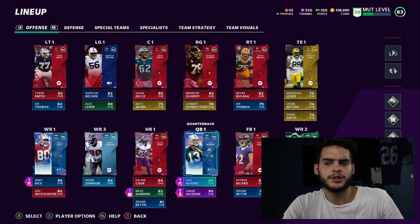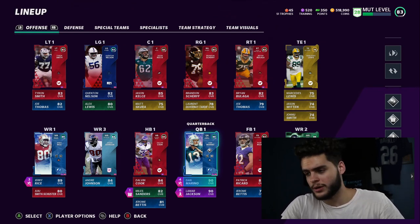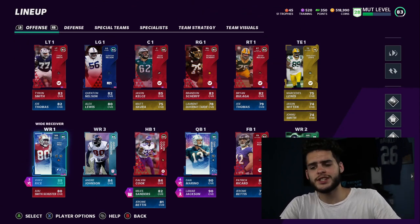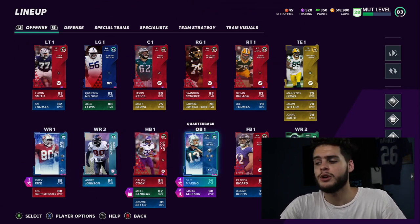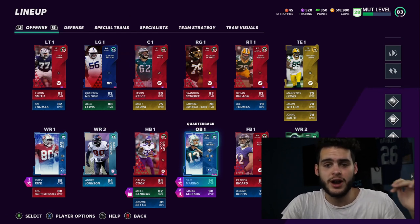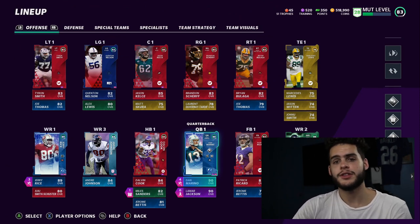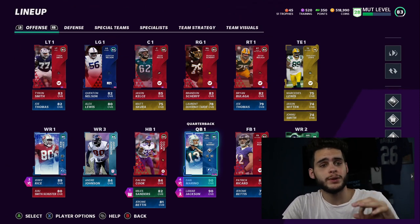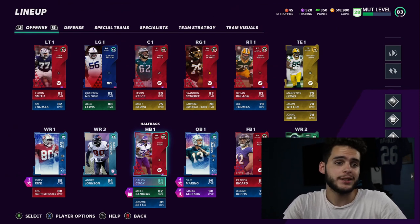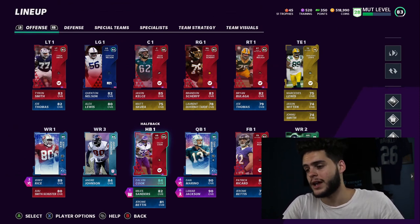I'm trying to get 23k subscribers — we're already almost halfway there. If you do want to get players like this, if you enjoy the way you see these players play — you like Jerry Rice, you like Dan Marino — do not go open packs after this video. Go down below to MuttReserve.com, pick up some coins for 15% off at checkout. It helps me out a ton and it'll save you guys some money.